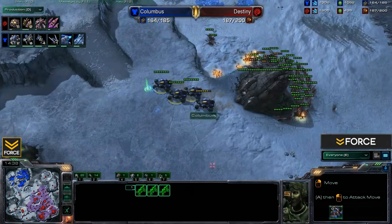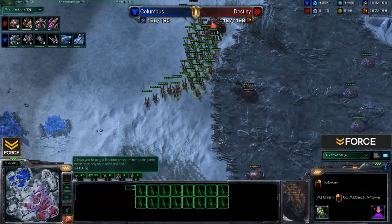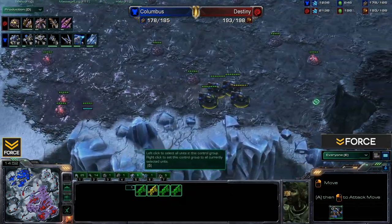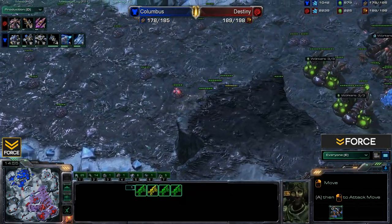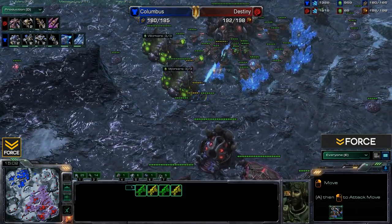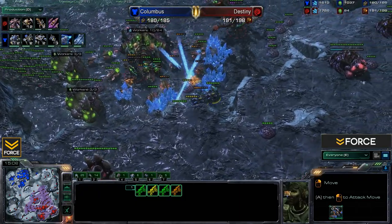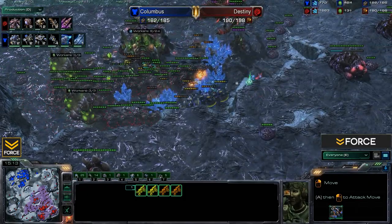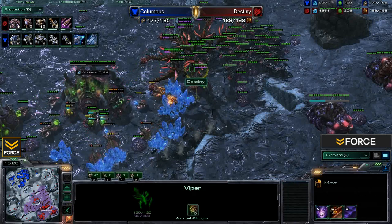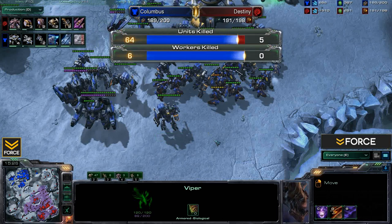A few Hellions with the Blue Flame upgrade now moving out for Columbus — going to do very well against those Zerglings. Destiny is pushing back, not wanting that fight right now. The Hellions continue to push and actually try to sneak behind the resource line, starting to hit some workers. Unfortunately not target-firing them down — going for the Queen instead. You really need to make sure those Hellions are directly targeting workers. The Roaches come up and take them out very quickly. Columbus managed to kill six workers total — not that bad, but not great.